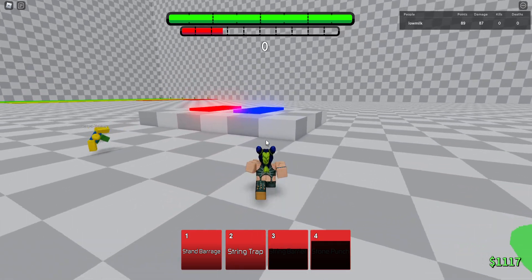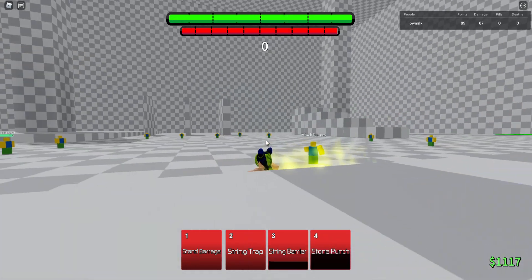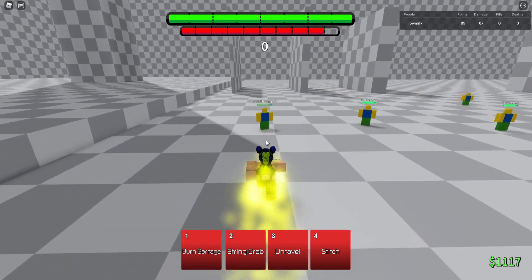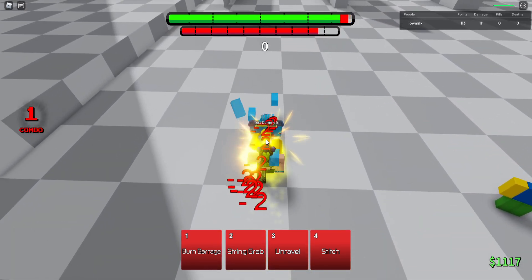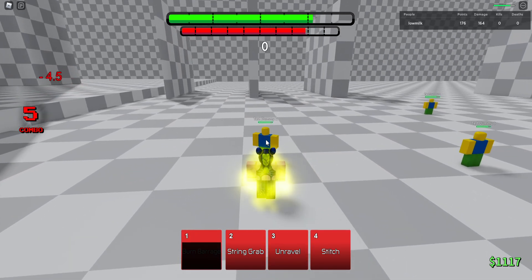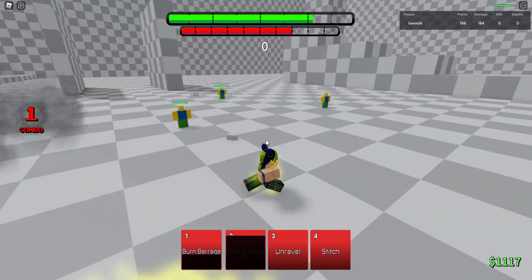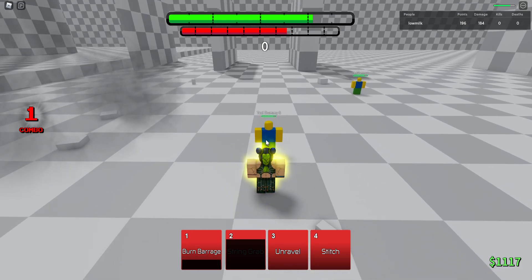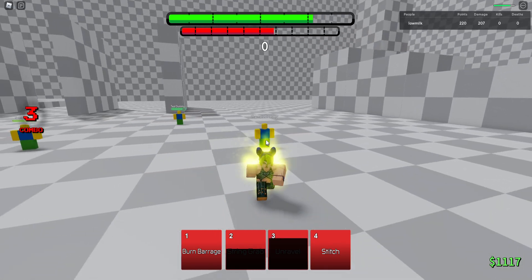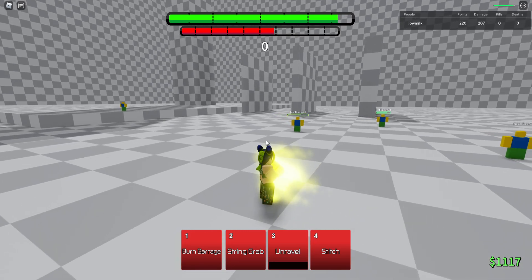We're gonna see what her Awakening is. This is a really nice Awakening animation. Burn Barrage — a series, just run forward in a barrage. String Grab — you come forward and do 20 damage, nice. Unravel — seems like a combo starter, it's nice. And then Stitch, which is a passive heal.